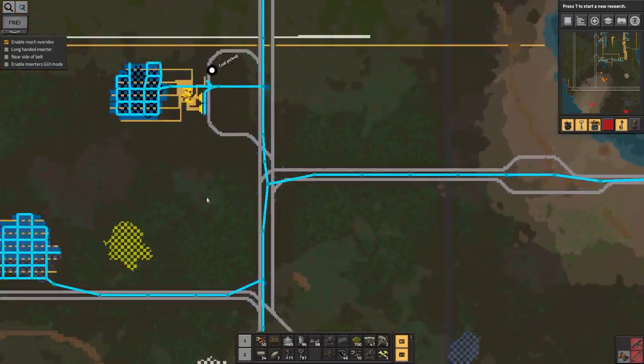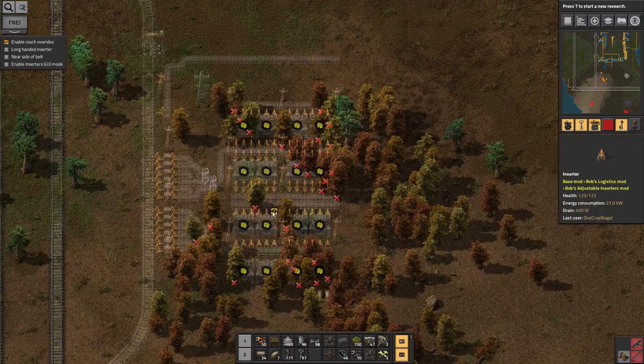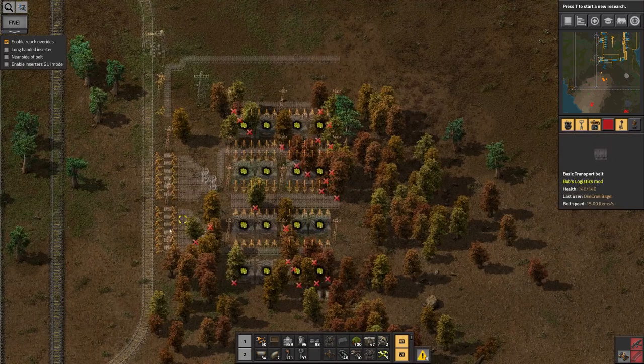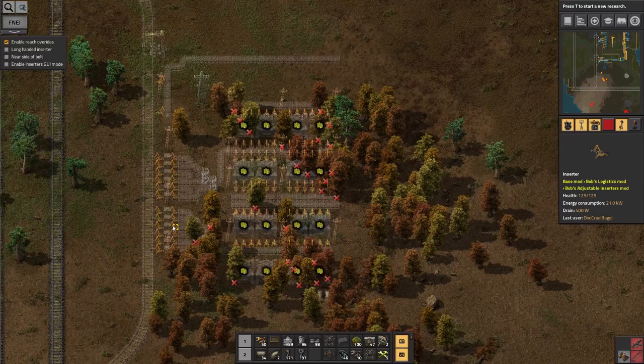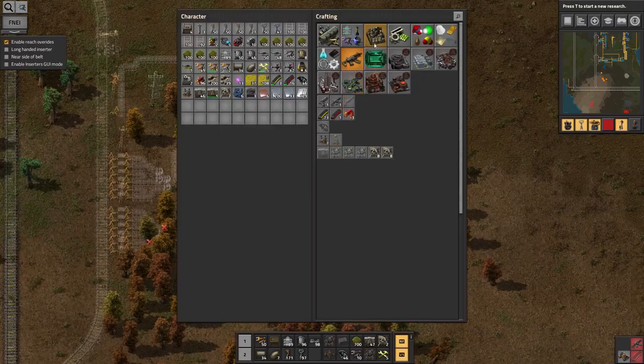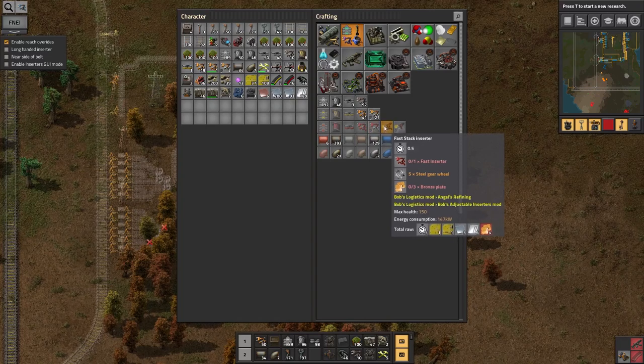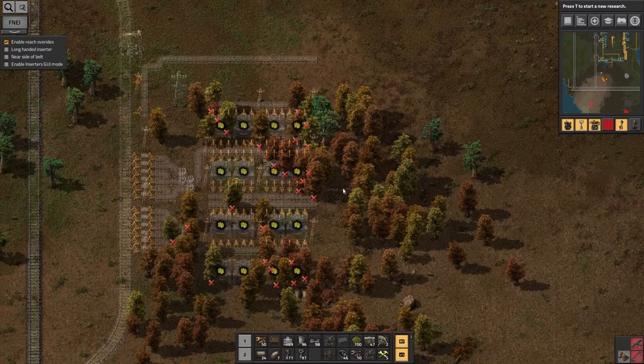So the first thing for this episode was to build up a Bobmonium processing facility down here, somewhere I can dump all of the Bobmonium as it comes off the train and then sort it out into tin ore — whichever ore comes from the Bobmonium — in order to smelt that together with copper ingots to get the bronze I require for the fast inserters and fast stack inserters. That's going to be the plan for this episode.